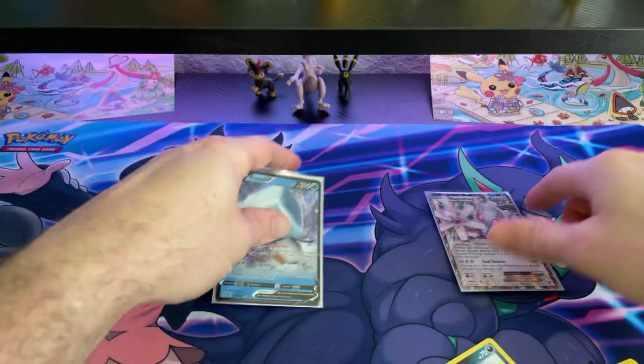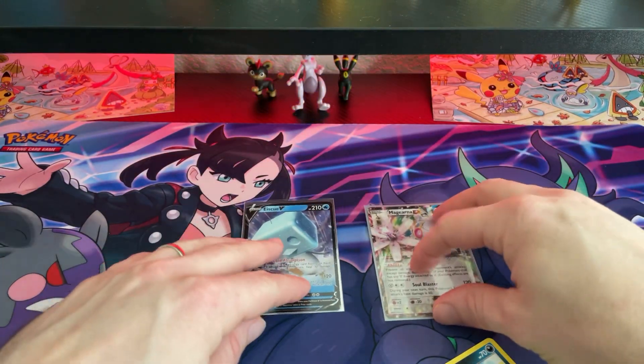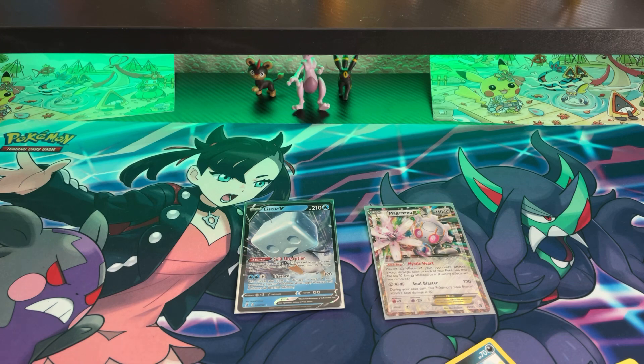There you have it — that's what we got: one V card, one EX card, plus the large Pikachu in the binder. All in all, not too bad. Thanks for watching, we'll see you next time — peace!